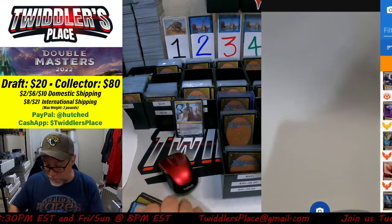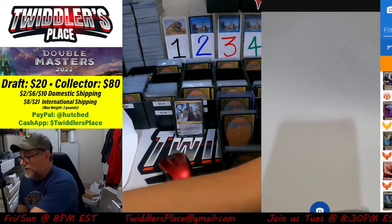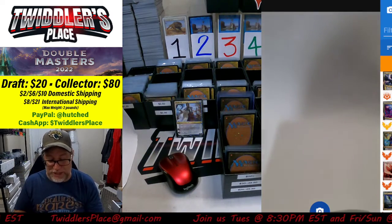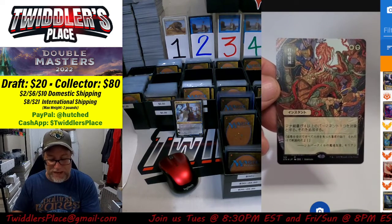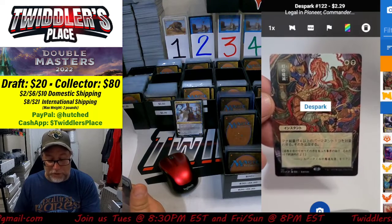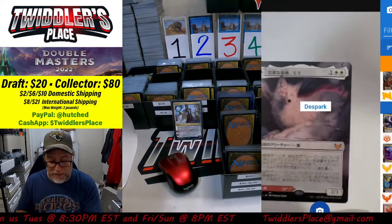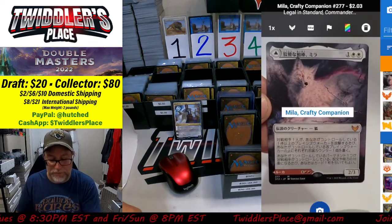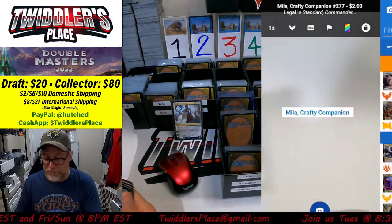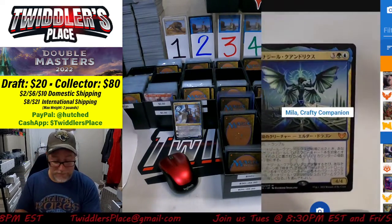DeSpark — that is alternate art right there for $2.29, very gorgeous looking card — we'll make that a $2 card. Mila Crafty Companion, number 277, for $2.03 — another $2 card. We're really smoking it with $2 cards today.